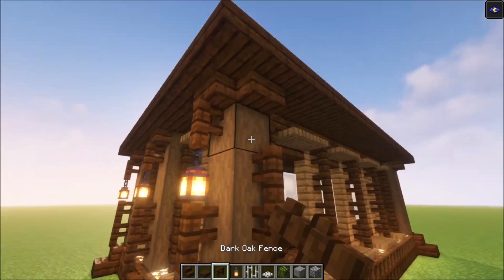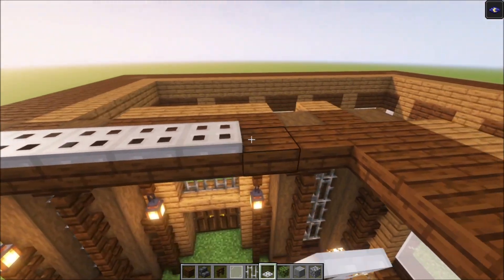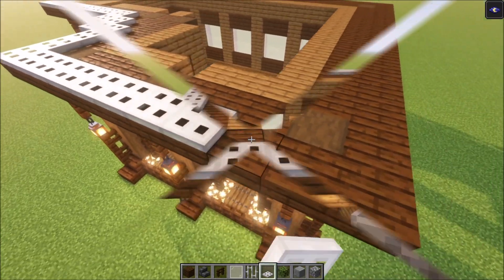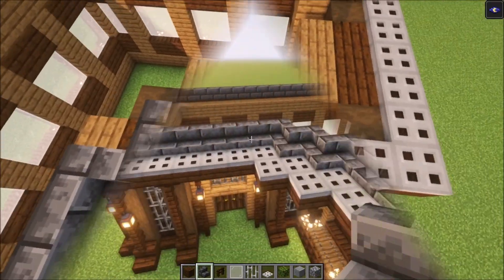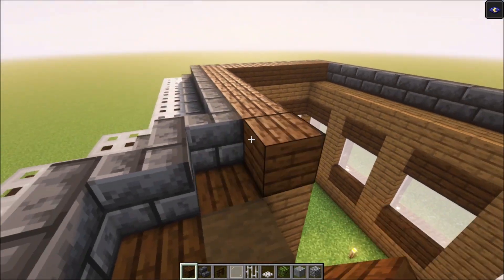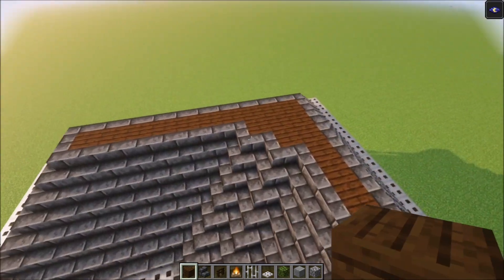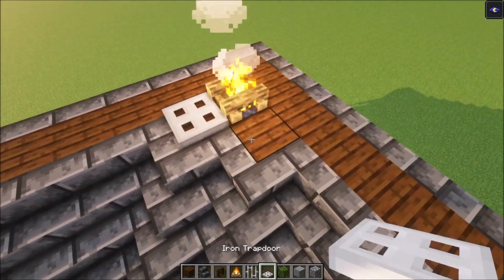Don't forget to do the same on all sides. Then take your trapdoors and place them in. We're going to make an L-shape, then add a row of iron trapdoors, then a row of deep slate brick stairs. Take your planks, place them in, and build up your roof. Once you have one block of space left, add some planks and cover it with iron trapdoors. Place a campfire, then cover the remaining area with trapdoors.